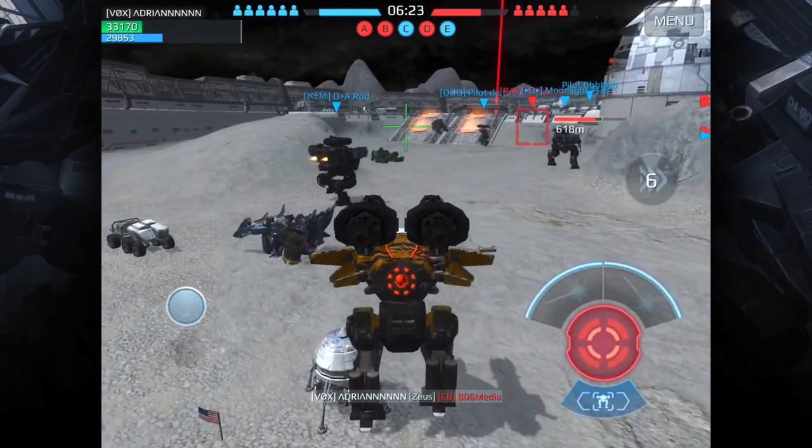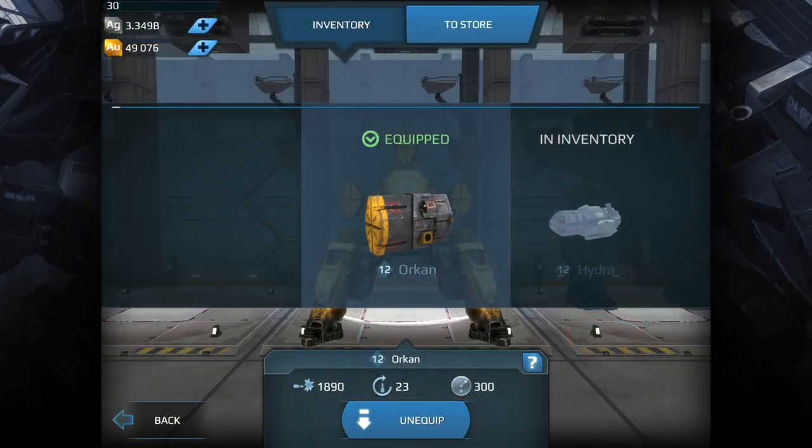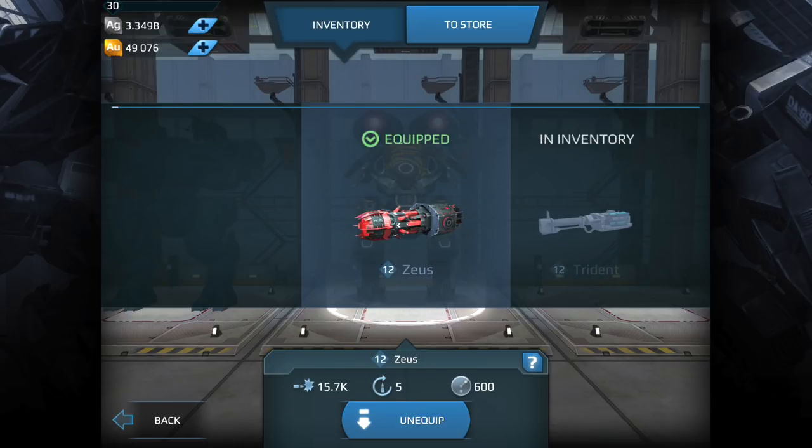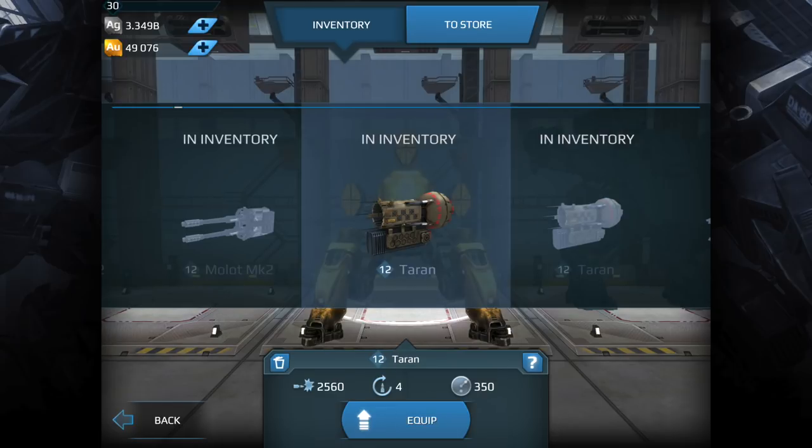To recap the weapons: focus on the Orcan, the Tyran, and the Zeus. Out of all of them, the Tyran is probably the most important. When you reach the workshop level — around level 20 — make sure you load up on Tyrans. It deals a lot of damage and will also help with your silver income, because more damage equals more silver.